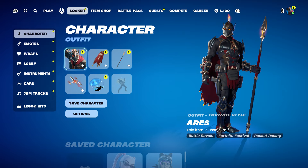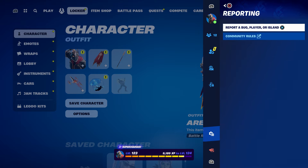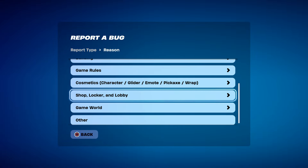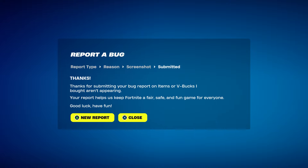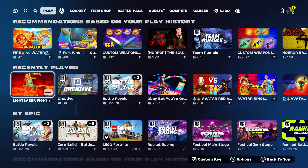Back out and go to your locker. Press the pause menu, go to reporting, then report bug. Go to 'Item Shop, Locker, Lobby', then select 'Item or V-Bucks I bought not appearing', click continue, and click accept. Then click close.